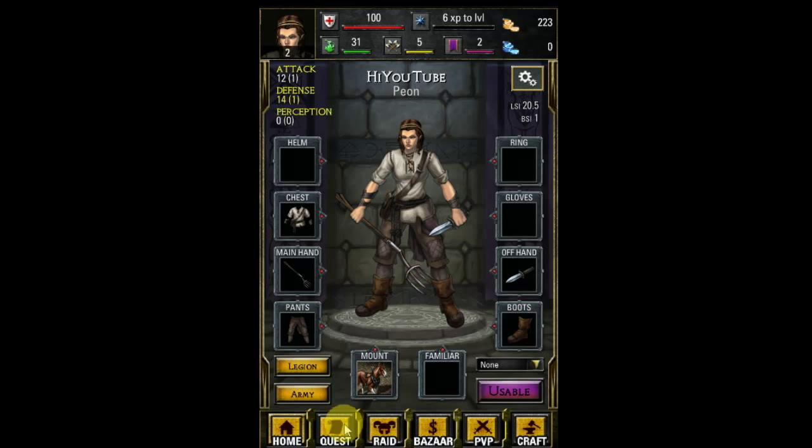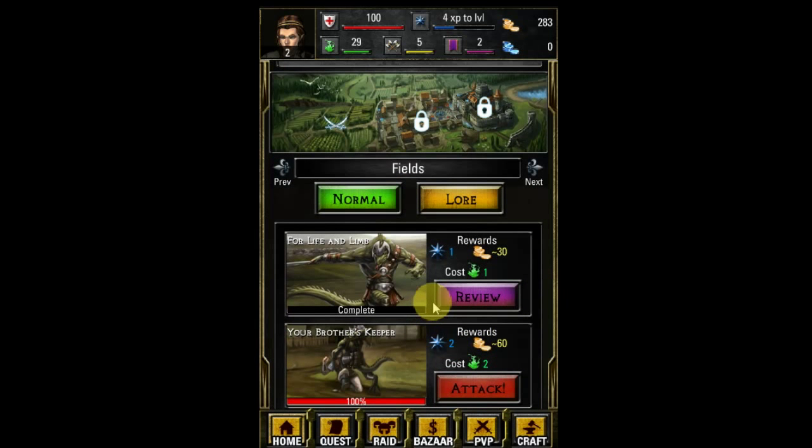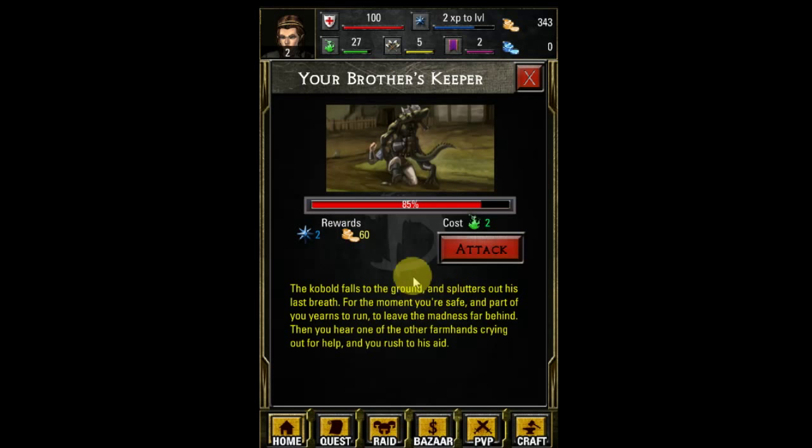You want to keep your LSI at seven at all times if you want to level as much as possible. So let's go back to questing. That's the amount of EXP you'll get, that's the cost of energy, and that's the amount of gold you'll get. Gold is mainly used to buy items from the bazaar, although you can use premium coins — planet coins — but don't worry about that at the moment. It's pretty important to get some gold because if you lose a lot of health you need gold to regenerate it.